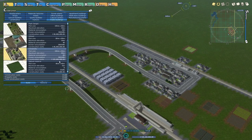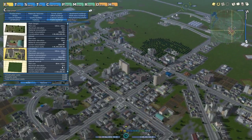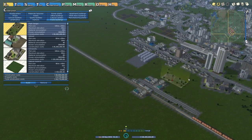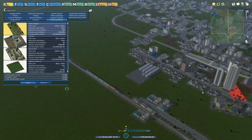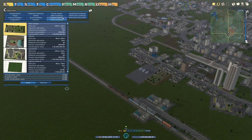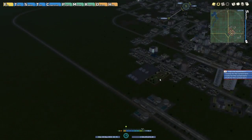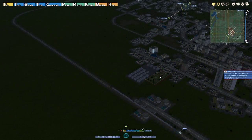One thing we can do is put in cultural buildings — they increase land value a bit. We'll deal with that and all the materials.